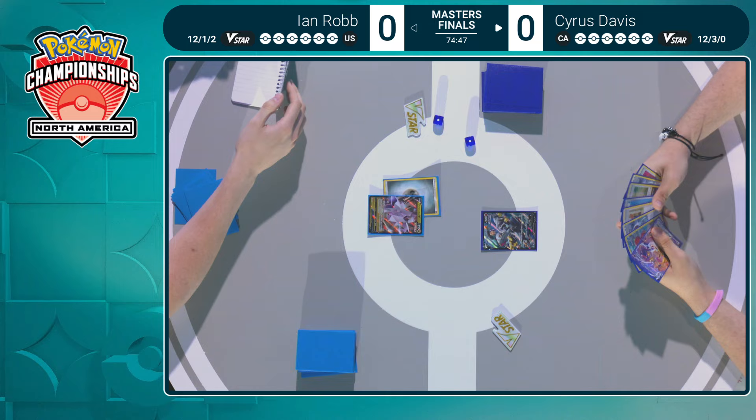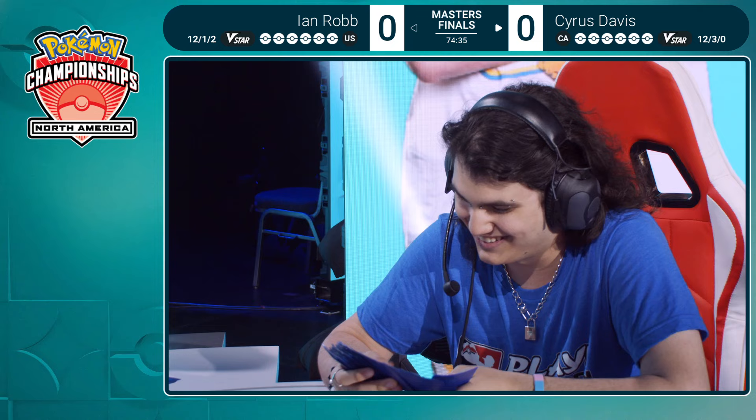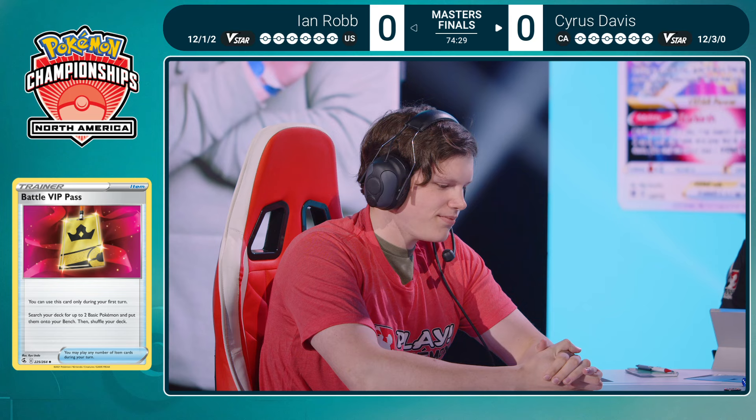Duraludon is the key here — Duraludon will determine this match, and we actually see Duraludon attach, pass. Wow, what a way to open up our Masters Finals here. Ian, Rob — no Arceus V in sight, just that energy on that Duraludon V, and Cyrus top-decks that Battle VIP Pass — the best card to have on your opening turn.